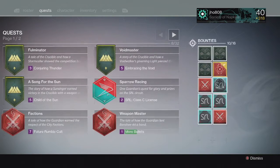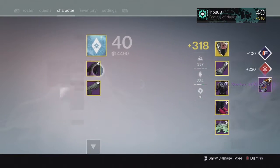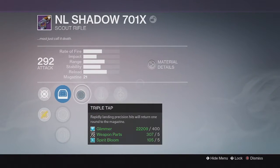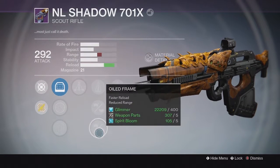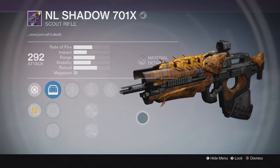And now for my weekly Crucible rewards. Starting off with my first character on my Warlock, we ended up getting an NL Shadow Scout Rifle. Came in at 292 Attack and the perks were okay — Triple Tap, Perfect Balance down the middle, and Underdog as well. But I'm not sure if I'm going to use this one, so I might just go ahead and dismantle it.